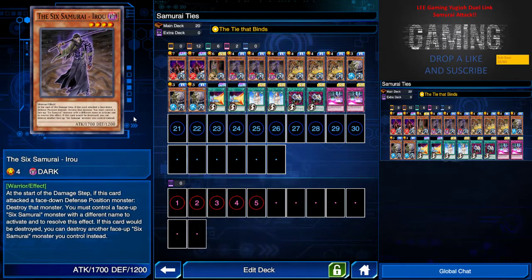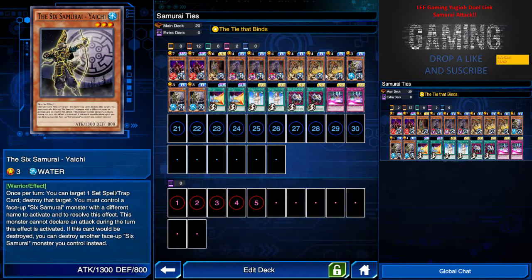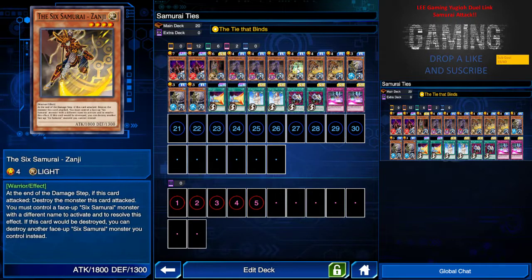Keep in mind he needs another Six Samurai along with him to activate this effect. Next, the Sanji — this guy is not bad. He's an 1800 beater with a tie-in effect that brings him up to 2100, which allows him to destroy any hero if he attacks.